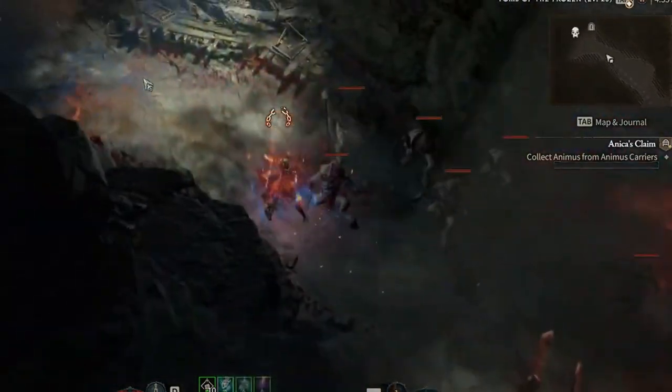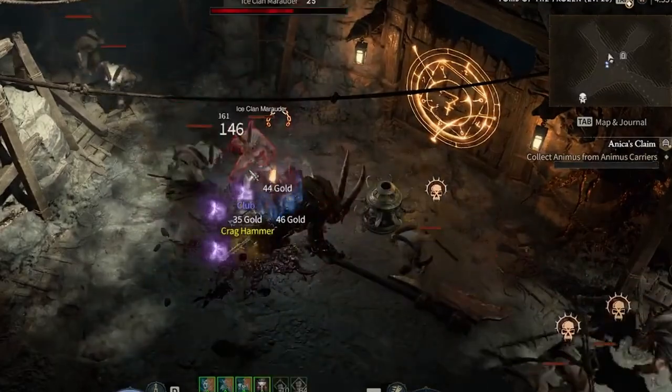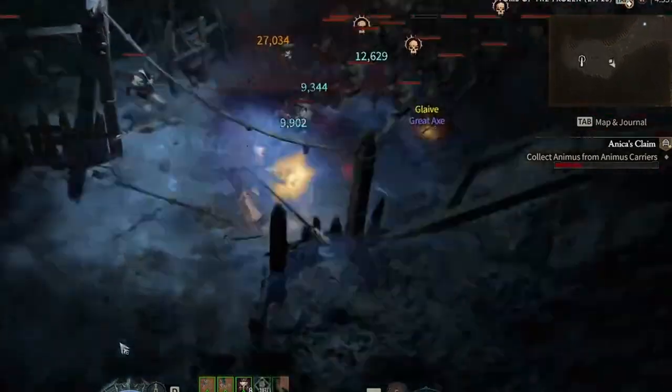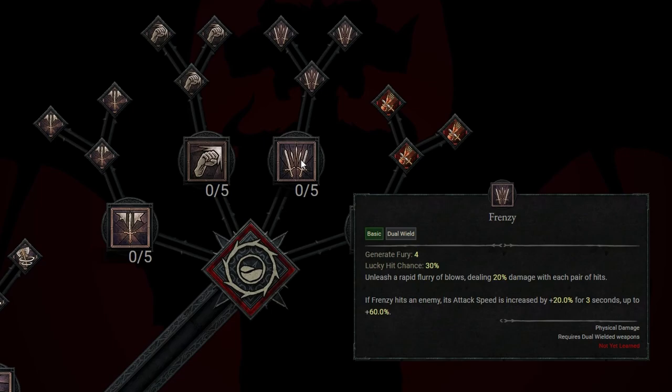Hey there Diablo 4 fans, are you looking for a build that will smash your enemies into oblivion? Then look no farther than the Hammer of the Ancients Barbarian. In this video we'll be taking a look at the leveling guide for this powerful build, including skill point allocation and playstyle. Let's start by taking a look at the skill point allocation. At level 25 you'll actually have 24 points to allocate, plus an additional 2 points from completing Renown. Here's the order in which you should be using these points for the Hammer of the Ancients build.